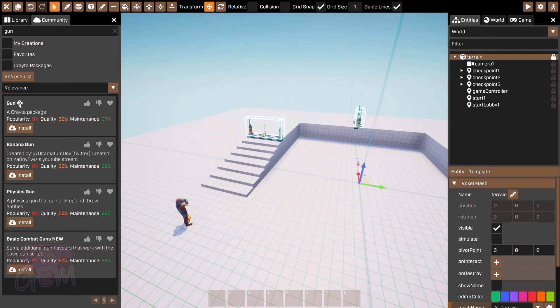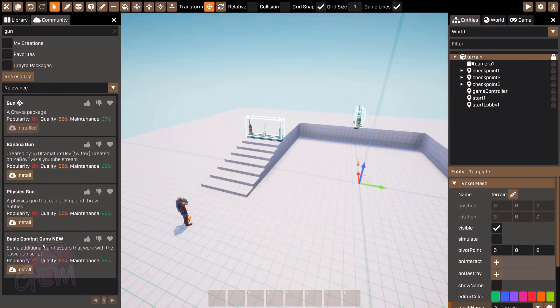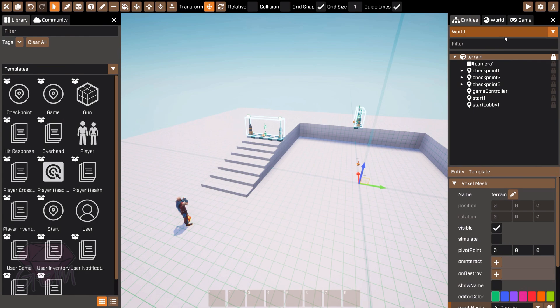We also need the gun, so go to Community and search for 'gun'. There's a gun package — the first one is the one we want because it has the Creator icon next to it. The free gun packages at the bottom are community-made. There's also a physics gun that can pick up and throw entities, which sounds like Gary's Mod, and a banana gun by Twizz — another YouTuber — which I'm curious about.